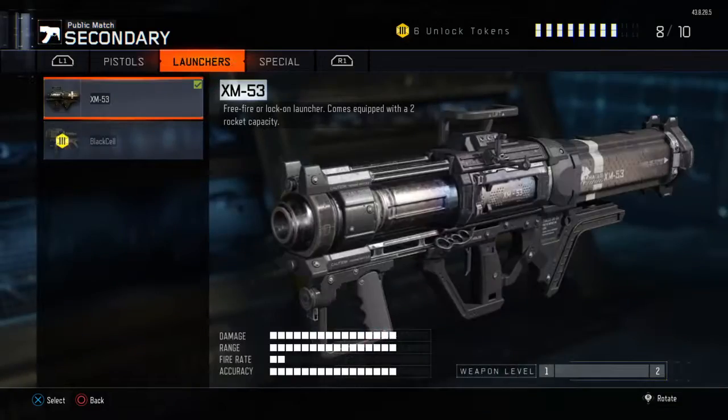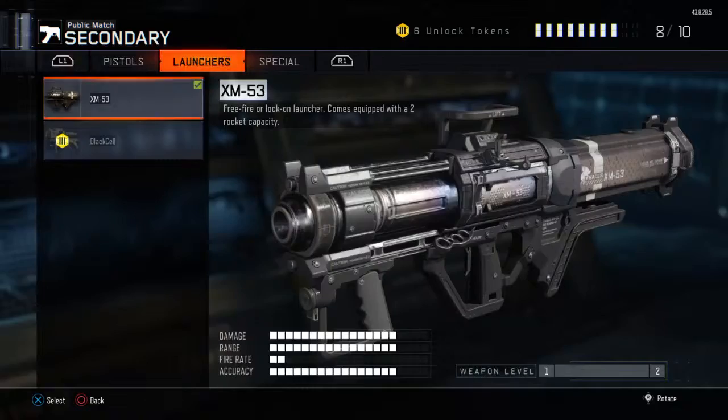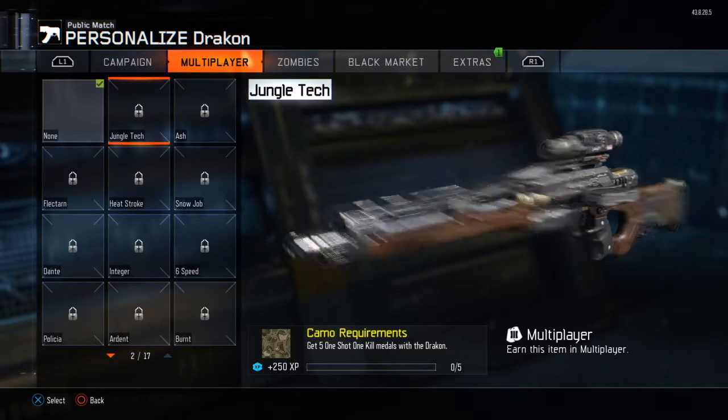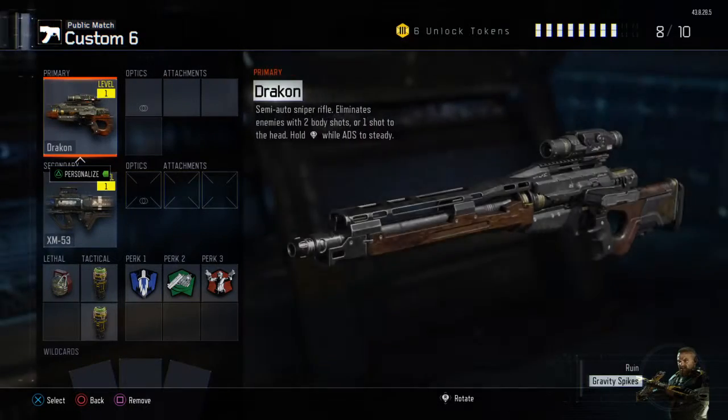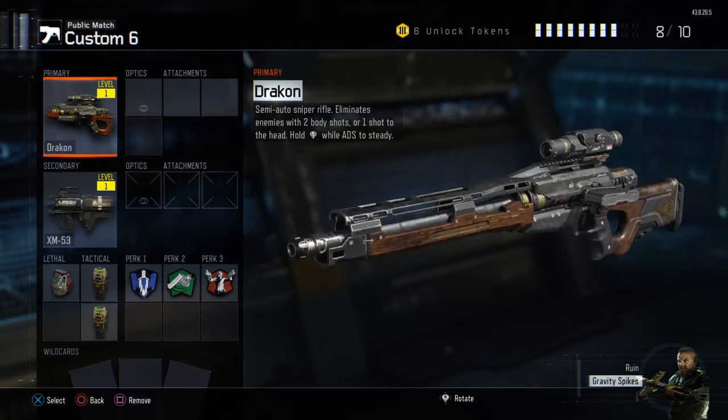After that I might go for sniper rifles or pistols. There are only four snipers, but the Drakon is annoying — you need one-shot one-kill medals, and you only get them with headshots. That's basically 100 headshots with the Drakon, and I don't know if I can see that happening for me.